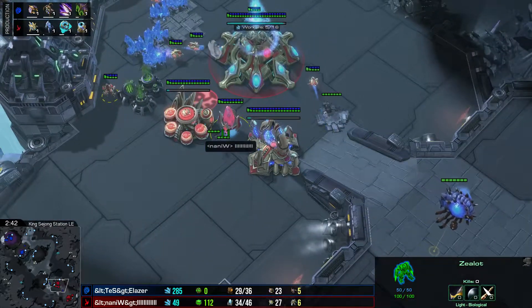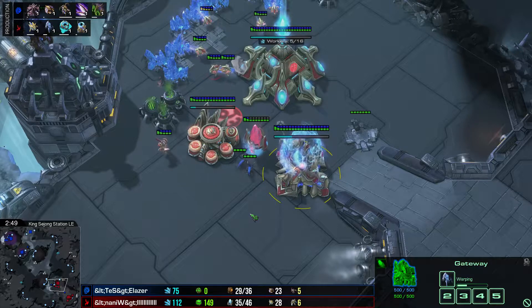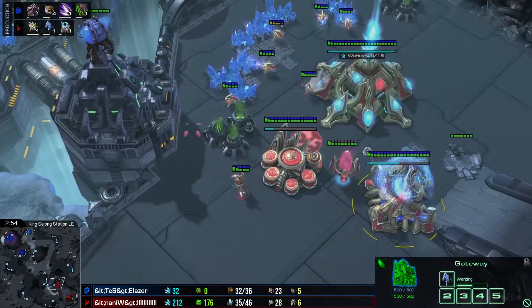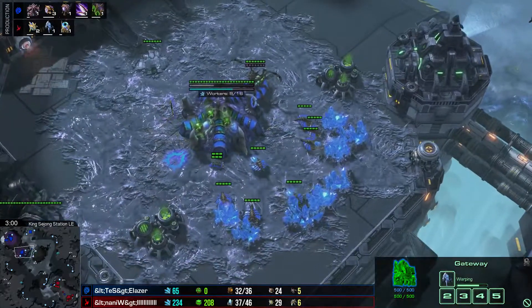Meanwhile these two lings for The Laser are going to start working on this pylon. They'll do a significant amount of damage, forcing Naniwa to chronoboost out a stalker and actually pull the zealot out of the wall to deal with them. One of the lings gets weak but then pulls off — two Zerglings. While not the most threatening thing in the world, it can certainly be annoying.